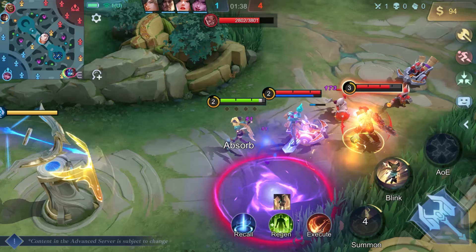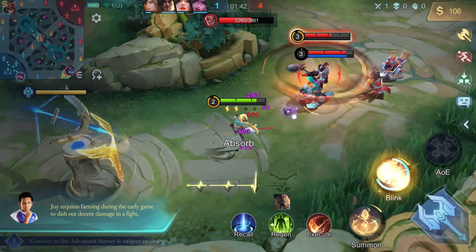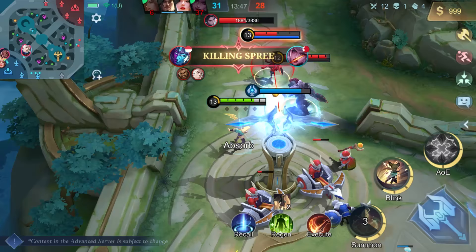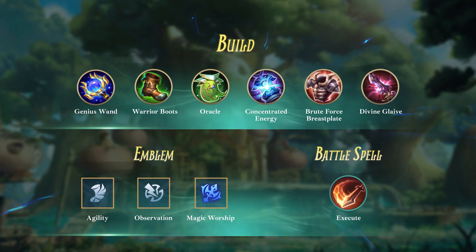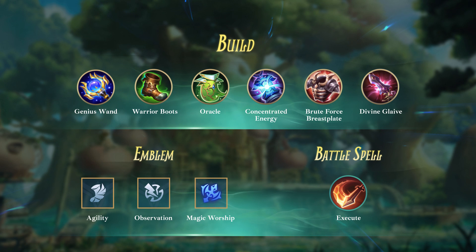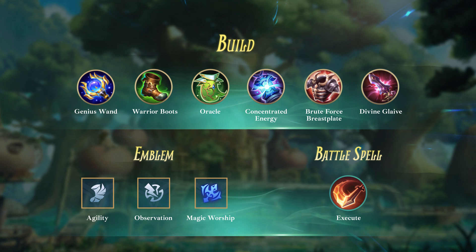Here are some tips from Cultsy: Joy requires farming during the early game to dish out decent damage in a fight. Do pay attention to her position in teamfights — stay on the move and keep your enemies at a loss. The recommended build ensures her damage output while providing a good amount of survivability. Mage Emblem enhances both her mobility and damage output. Execute is recommended as it further boosts Joy's burst damage and allows her to finish off opponents easier.